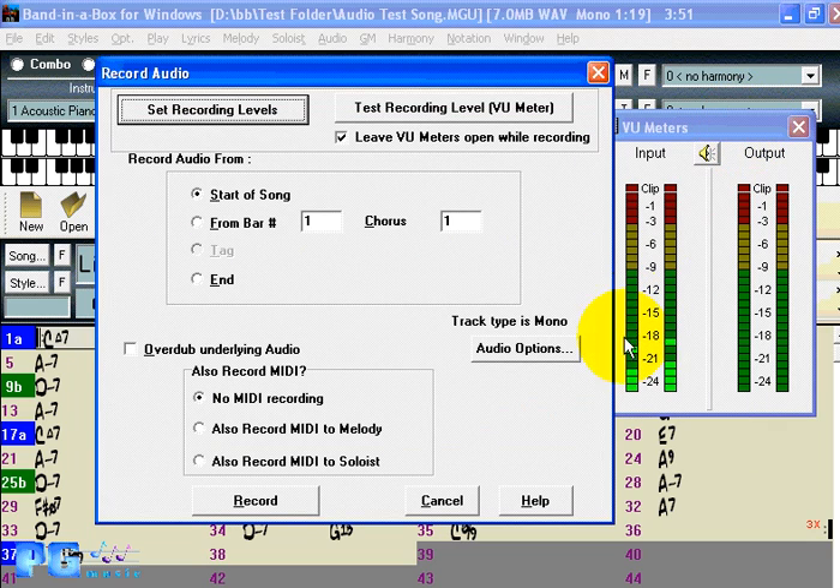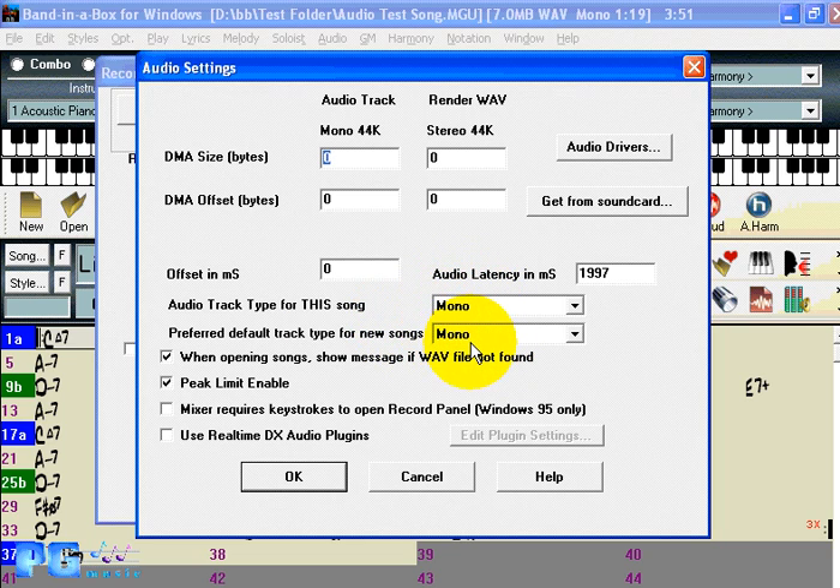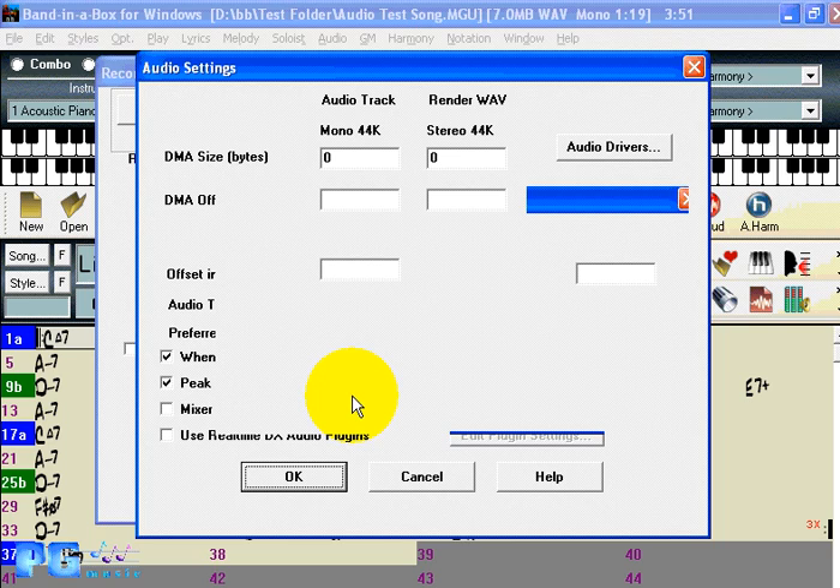There are options to leave the VU meters open while recording. The VU meter — automatically opened by the program — will automatically close when audio recording is finished. If you didn't want this feature, you would select No to leave the VU meters open while recording. The track type here is mono. You can change the track type to stereo by going in here — you'll see two new settings: the audio track type for this song, and the preferred default track type for new songs. Changing to stereo will offer to do the conversion.